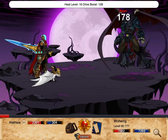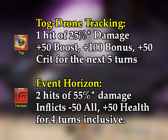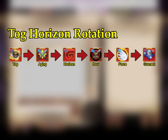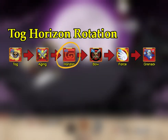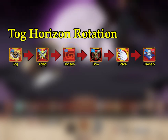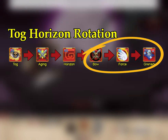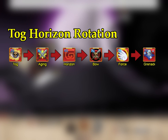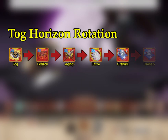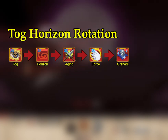For bossing, the main damage comes from stacking Tog Drone Tracking and Event Horizon. The key rotation is: first, use Tog Drone Tracking, then Enhanced Metallic Aging, and Event Horizon. Follow this up with 3 damage skills: Photon Bow, Force Sword, and then Mana Burst Grenades. This 6-turn rotation maximizes damage, but can be shortened when necessary by swapping the order of Horizon and Aging, and then removing Photon Bow.